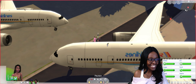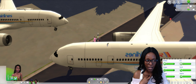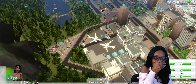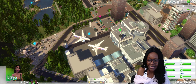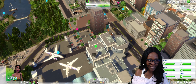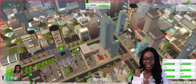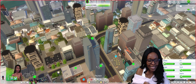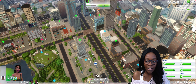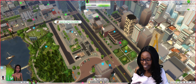They just got off the plane and they're at the airport in Brook Heights! My game is running slow — I wonder if it's because of the mod. Oh my god guys, look at this city! This is Brook Heights — we have arrived! We found the world! I'm hoping all these places are playable and not rabbit holes. How do we even begin to find our apartment?